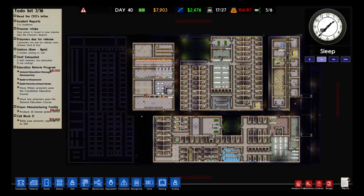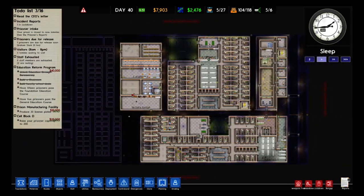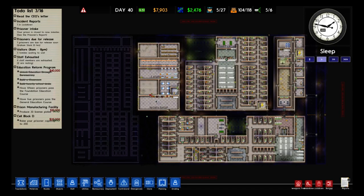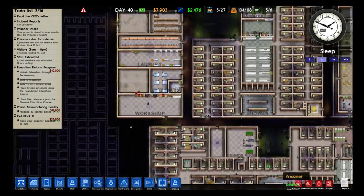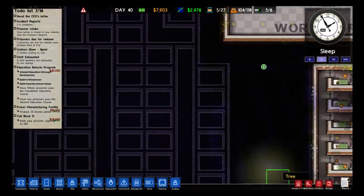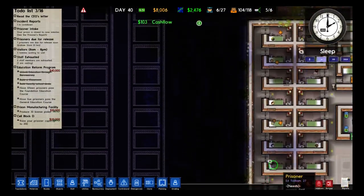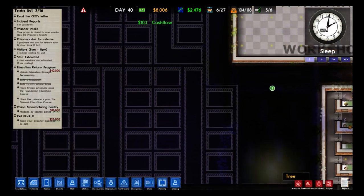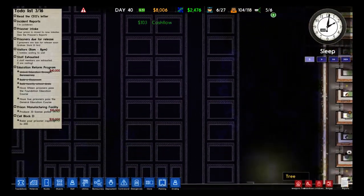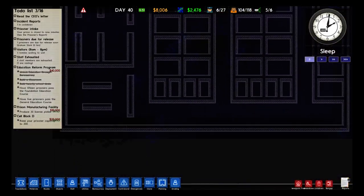Hello everybody, the iLordRoot here, and welcome back to another episode of Let's Play Prison Architect. You can kind of see there we had a little bit of an interesting bug going on where the game, whenever you reload it, has to decide precisely where the prison cells are, and it's decided for some reason or another that I didn't have enough. Well, enough with that - let's go ahead and begin planning out our maximum security complex.